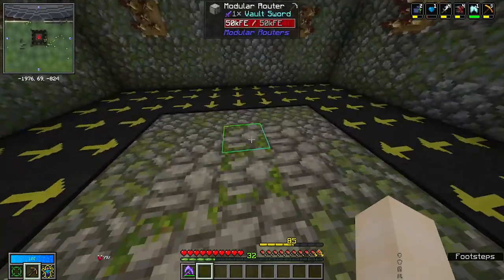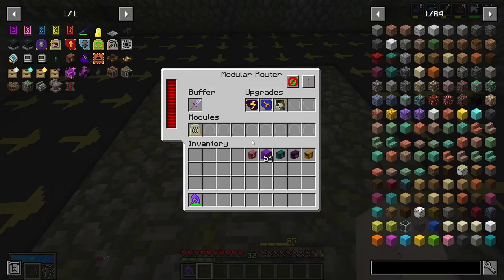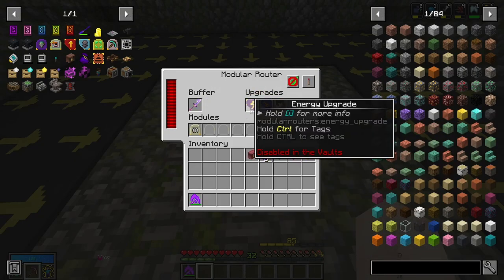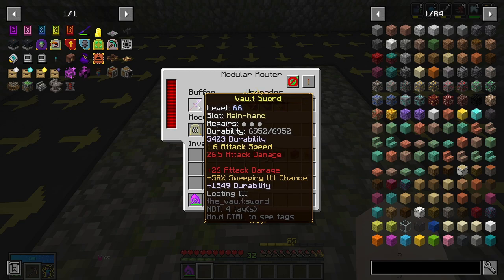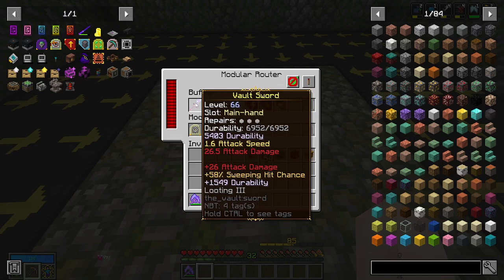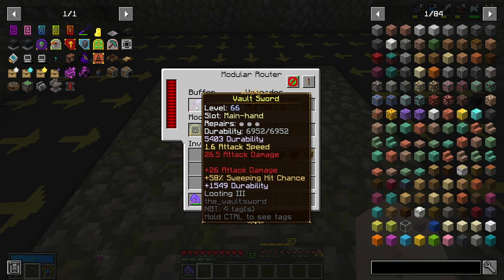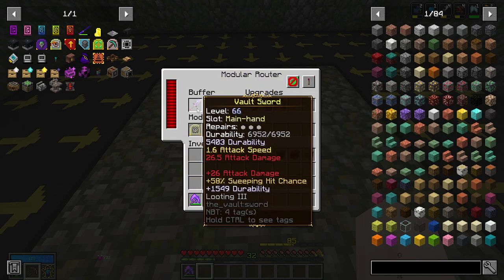We've got two methods of killing mobs. Our main method is five modular routers in a T arrangement. All five have a vault sword, an activator module, an energy upgrade, a security upgrade, and a camo upgrade. The reason we use a vault sword is so it doesn't take durability damage — we don't have to worry about swapping out swords at all. These vault swords have attack damage as a prefix to make them stronger, and I also put sweeping hit chance on each of them though that isn't necessary. The activator module is set to attack nearby entity, with entity as random in range.